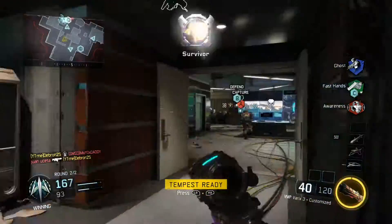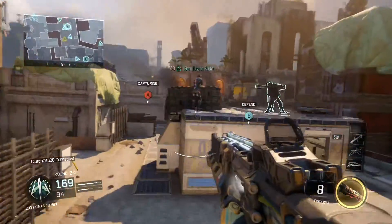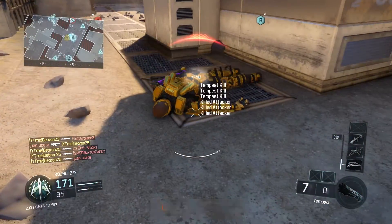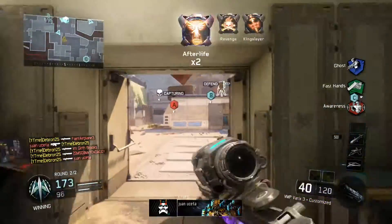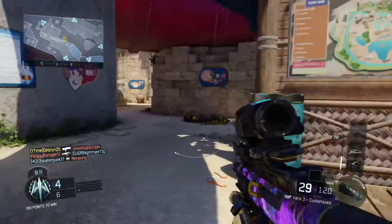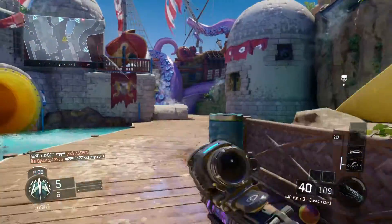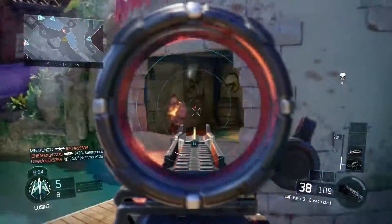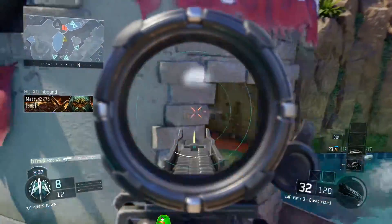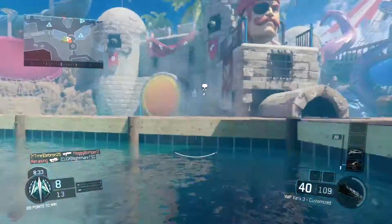Fast Hands just lets you aim faster with the Variks 3 scope after you sprint. And then Awareness — I just hear the enemies better in my Astro headset. Any headset will work for it, excluding the Xbox One headset that comes with the Xbox. Now we're moving on to the Fast Hands gameplay. I really didn't get any clips where Fast Hands was actually useful to me, but I used it in Kill Confirmed because I get in a lot of engagements since I always go for the tags.